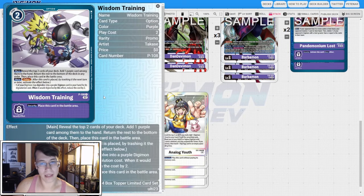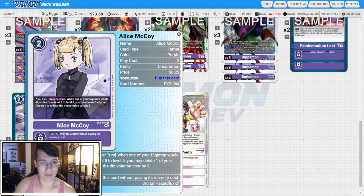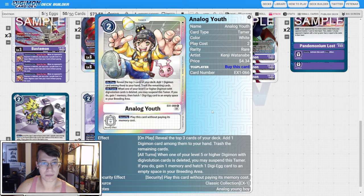I have four copies of Wisdom Training for our search package. Three copies of Alice just to make sure we see it when we have the Bastimon — when one of your Digimon would Digivolve from five to six, you delete one of your Digimon to reduce the cost by three, so it effectively gives us a free level six. Then three copies of Analog Youth, which fills our trash by revealing the top three and adding a Digimon while the rest go to trash. That also gets our Pandemonium Losts in the trash for Barbomon, and we don't have to be afraid of losing Alices with this because we can play those back with Barbomon.